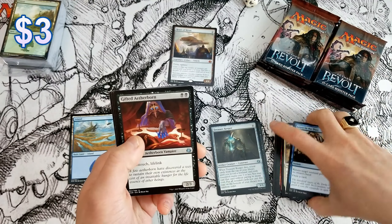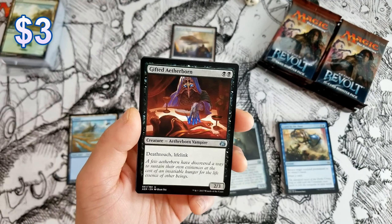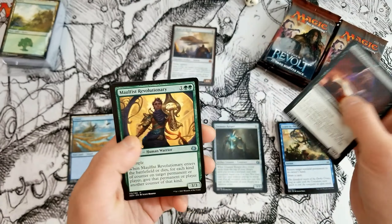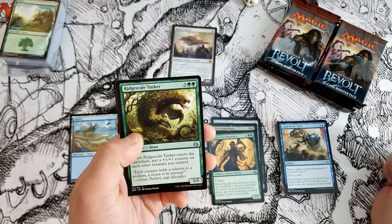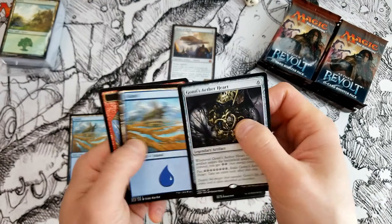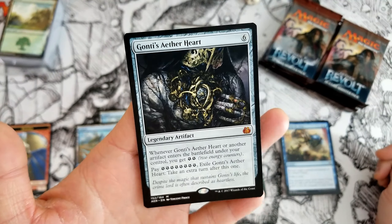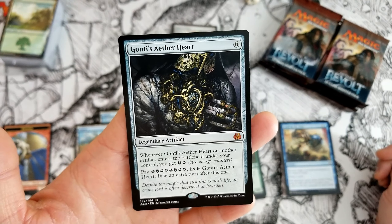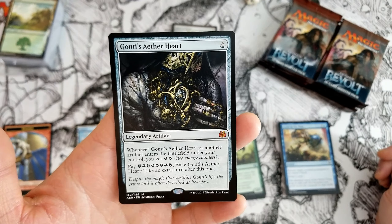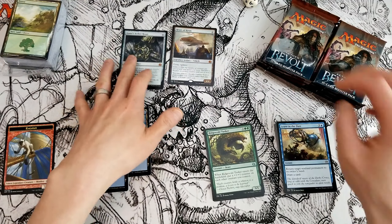Ooh, Gifted Aetherborn — I think this is actually an uncommon that's worth something. It's a vampire with deathtouch and lifelink, it's pretty sweet. Ridge Scale Tusker, and Gonti's Aether Heart — that's another mythic! Wow, weird — two for two on mythics. When this or another artifact enters the battlefield under your control you get two energy, and then you can pay eight energy, exile this, and time walk.